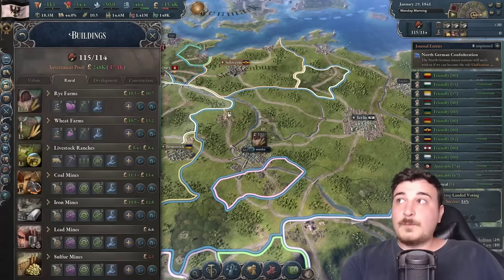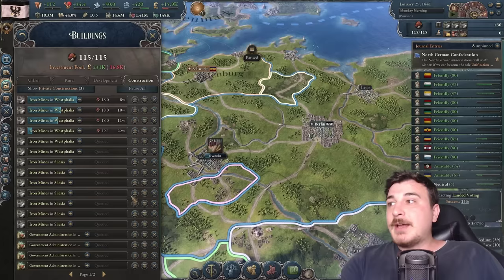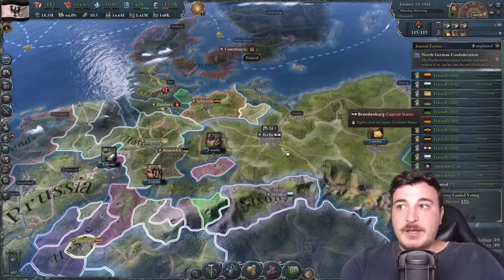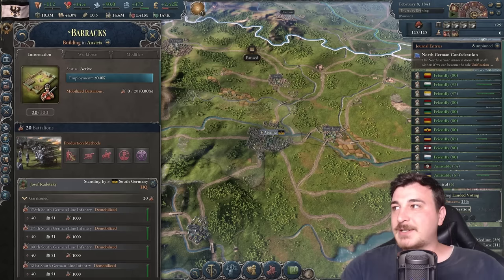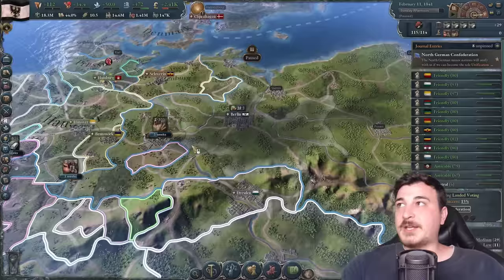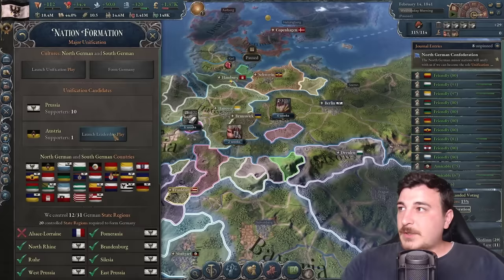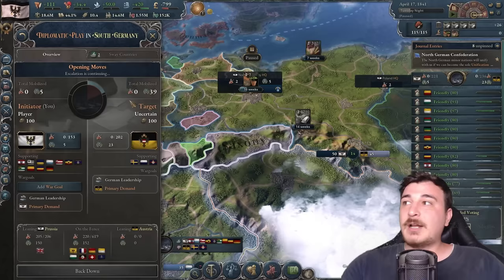Our economy has skyrocketed from building the right buildings. We have a ton of iron mines and logging camps queued, then we'll diversify into tooling workshops and everything else. Checking the Austrians — they still have line infantry, not skirmish. Our units are at 100% strength — it's time to launch the unification play. We'll face the Swedes apparently, but hopefully some big powers join on our side.